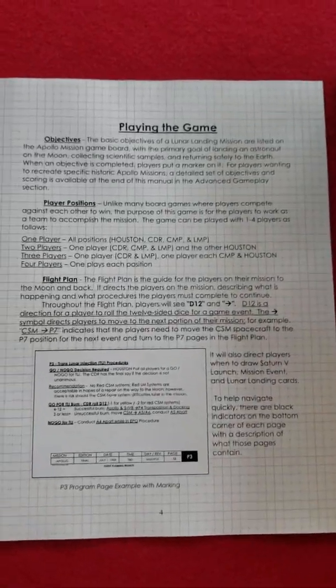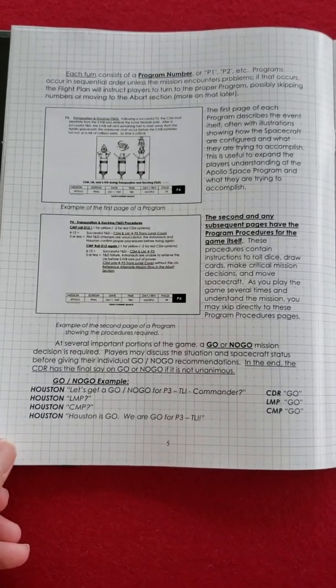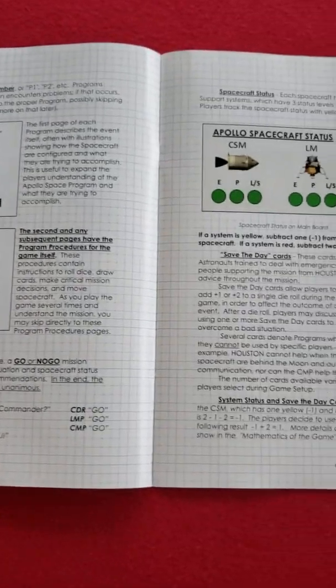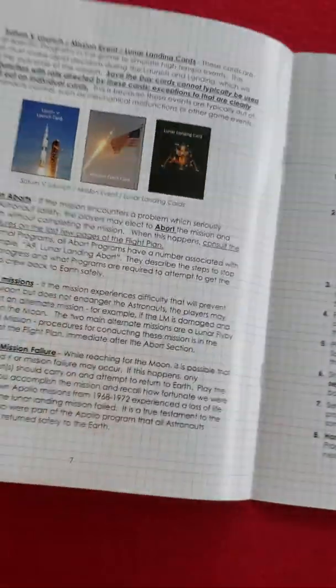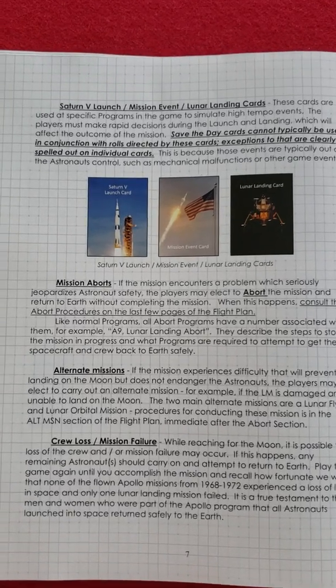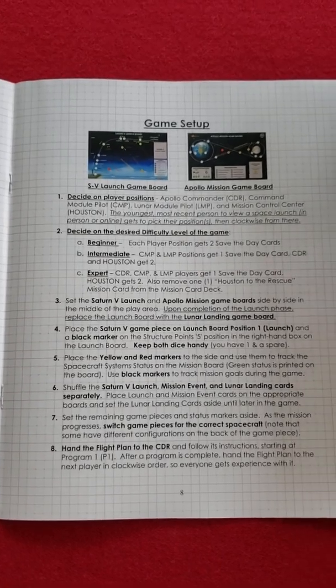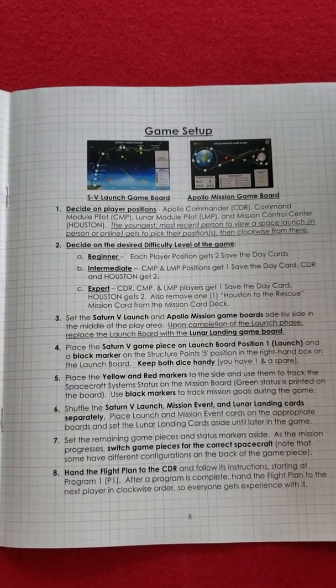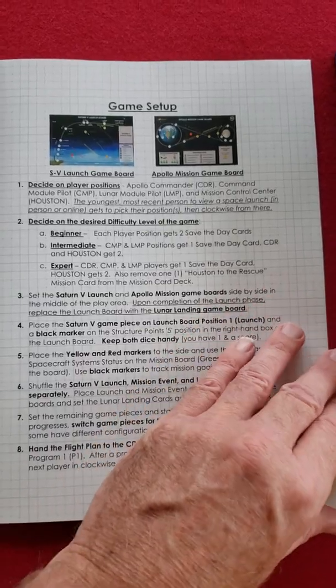And then there's how to play the game. You can see the nice illustrations, color where needed. There are actually four different decks of cards for different situations. So four pages of rules, and then the game setup is one page — pretty simple to get started.